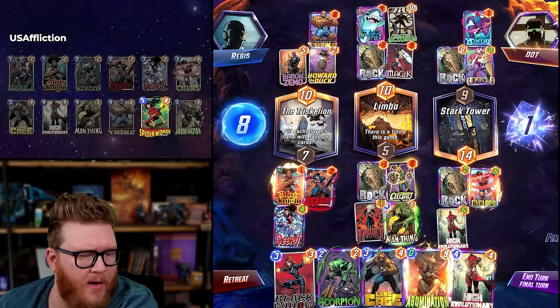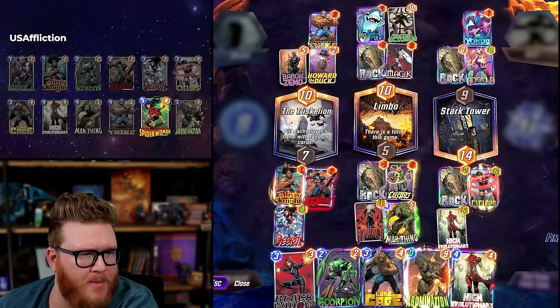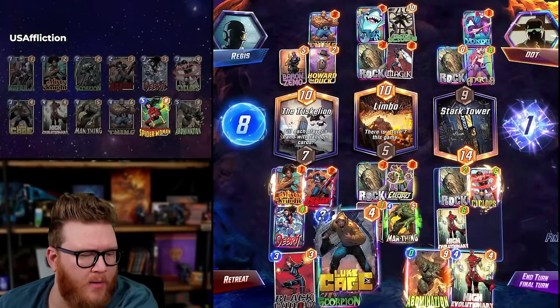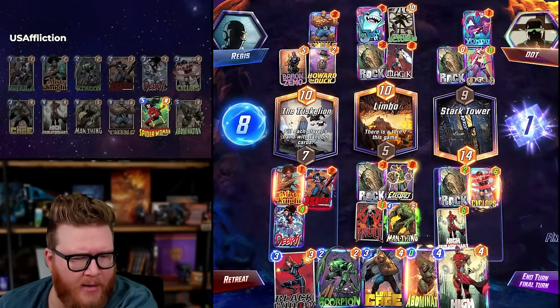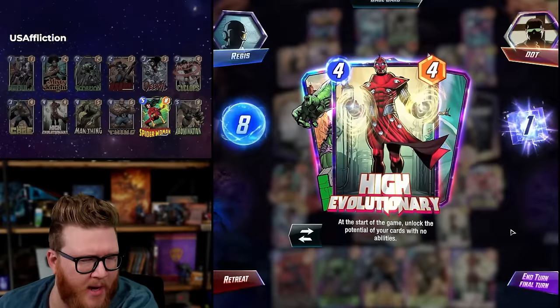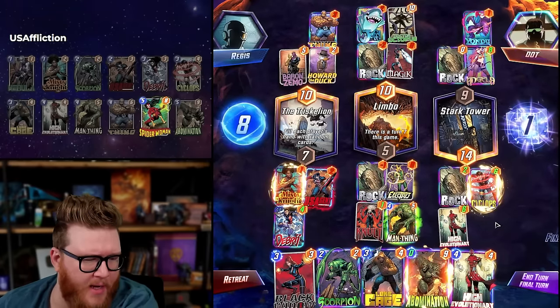Actually Misty Knight means I'm ahead now — never mind. Yeah, let's just wait. I don't really expect disruption — I think I can just always play these two next turn. Maybe Spider-Woman's better sometimes. No Sunspot in this deck like you'd normally see. The Zemo's getting Thing — pretty good.